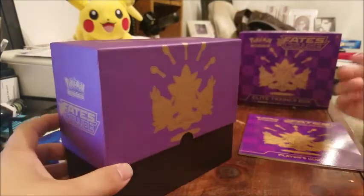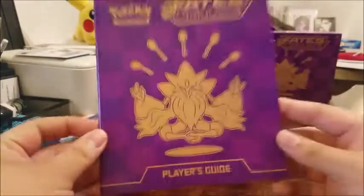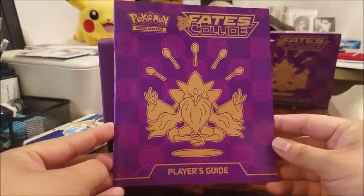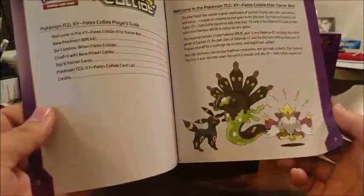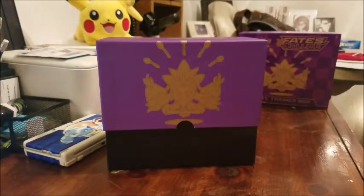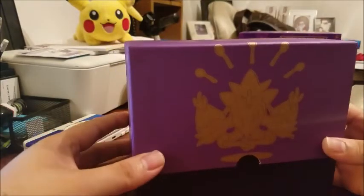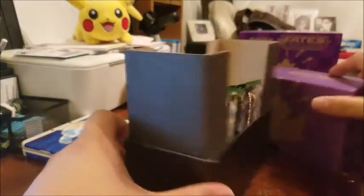All right, here we have it — not too difficult. The sleeve back there just kind of slips right off the box. Behind it was this really cool Fates Collide player's guide, probably letting you know the ins and outs of the new cards. Really cool collector item to have. And here is your really cool-looking box — gives you a 360 view of that. Same Alakazam on each side, and it opens up like so.